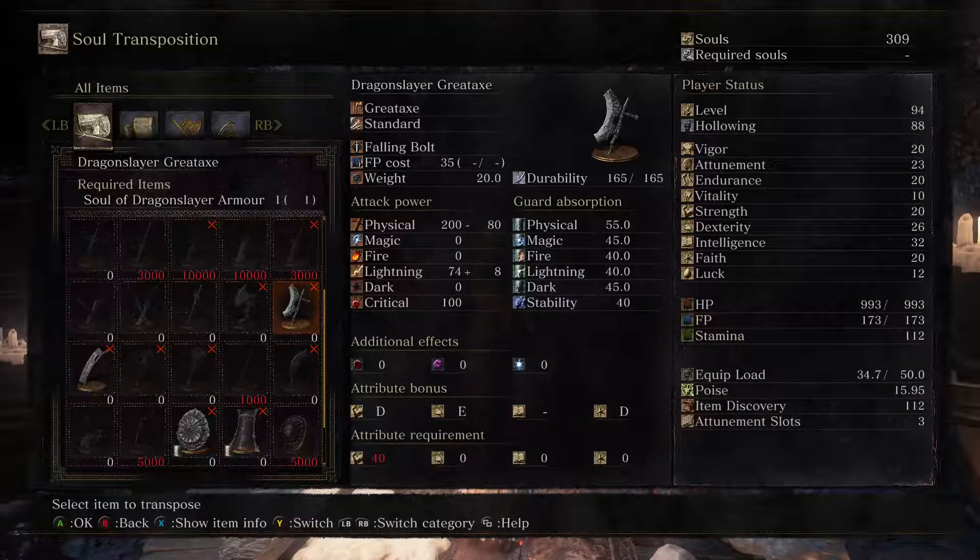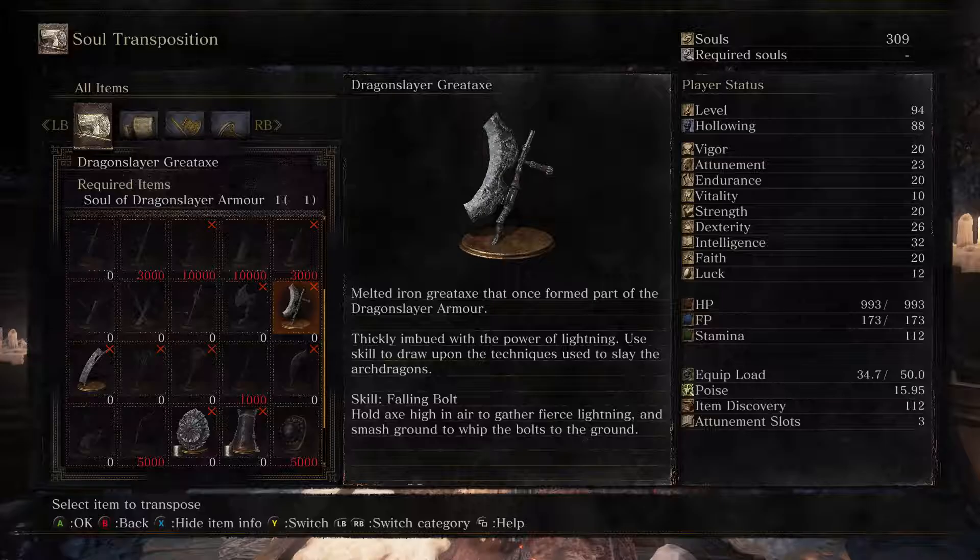We have here the Dragonslayer Great Axe, a melted iron great axe that once formed part of the Dragonslayer Armour, thickly imbued with the power of lightning. Use the skill to draw upon the techniques used to slay the Archdragons. The skill is Falling Bolt - hold the axe high in the air to gather fierce lightning and smash the ground to whip the bolts down. We saw the Dragonslayer Armour use that against us.